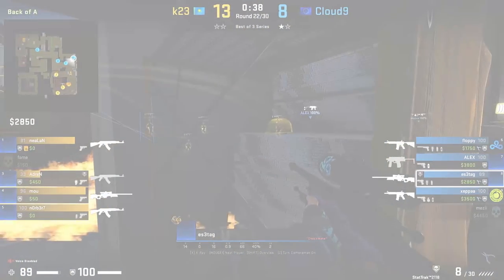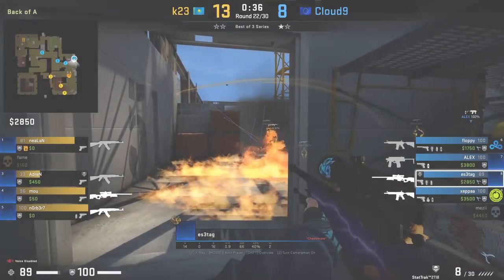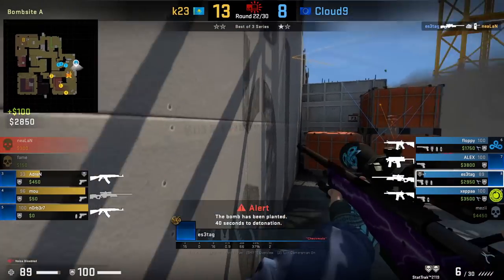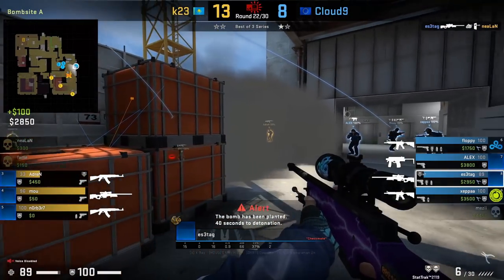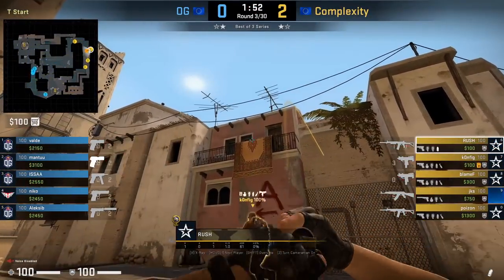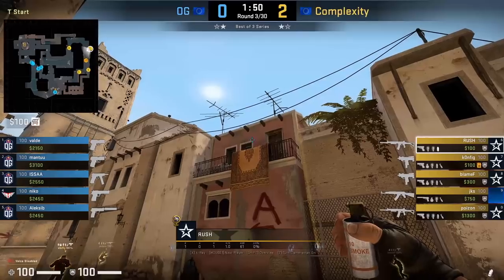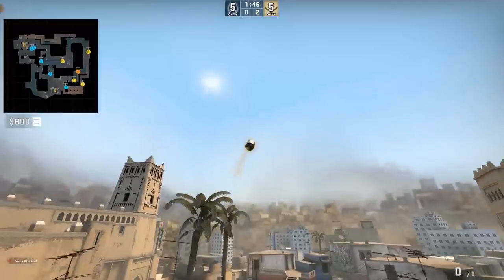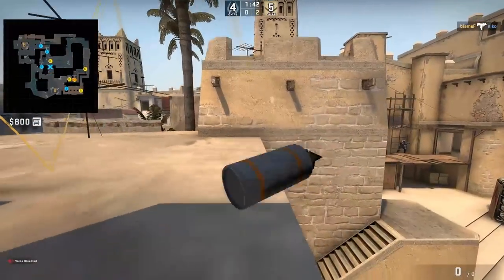On Vertigo, you can shoot through the default box with an AWP on A site, which Essetag does here killing Neelan. There's not really a lineup if you're smoked out — Essetag shoots randomly and lands the shots. Rush is going to smoke top con from T spawn. You can see he had the wrong position in the beginning, then goes to the right of the trash can. Even after the correct positioning, Rush still had a hard time figuring out the correct lineup.